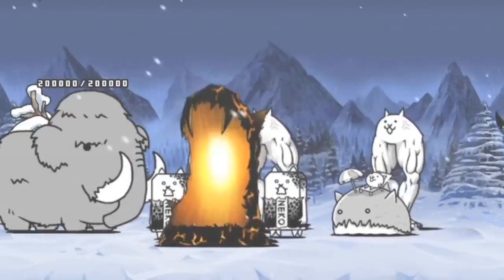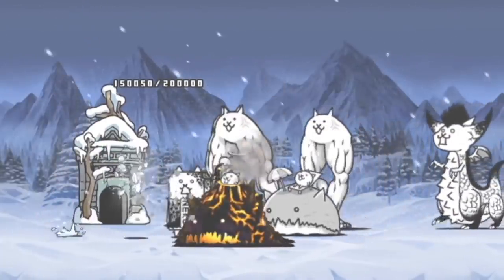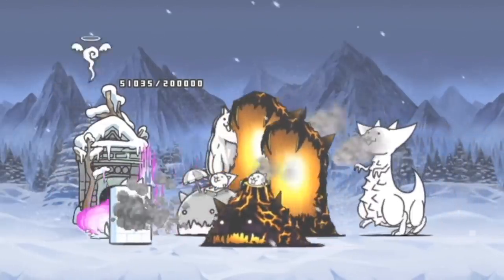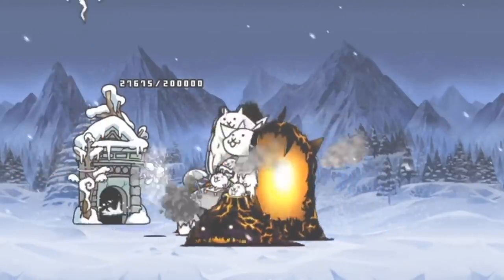In the previous experiment, I endeavoured to find exactly what the rates of worker cat efficiency were — how many monies per second you get at a level 1 worker cat, level 2, level 3, level 4, level 5, level 6, level 7, and max worker cat. And we worked that out.